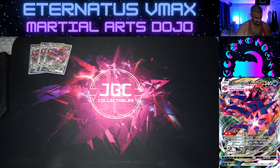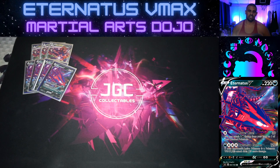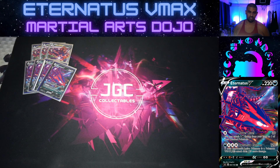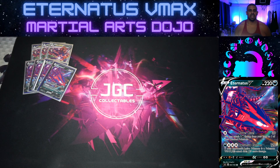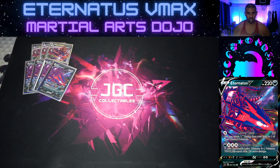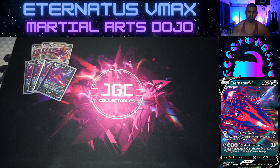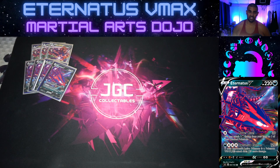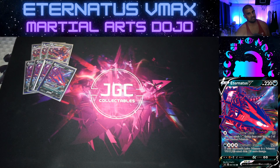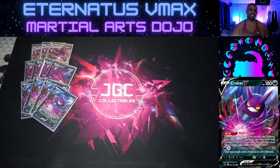We play Eternatus V as our basic - these are the best benchers we've got with 220 HP and only give up two prizes. The first attack, Power Accel, for a Colorless - you can use the Fighting energy for that - attaches a Dark energy from your hand to one of your bench Pokémon, which is some soft energy acceleration. A lot of decks will be throwing in hammers to deal with Eternatus, so that helps get around that. Dynamax Cannon for four does 120, or 240 if they have a VMAX, but four energy for 120 normally isn't great so we won't be using it much.